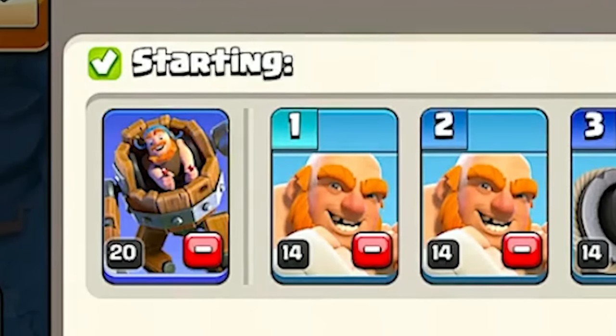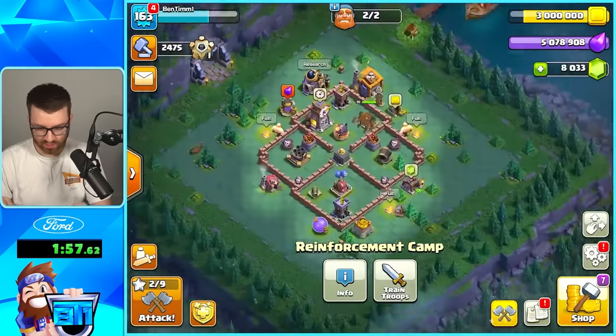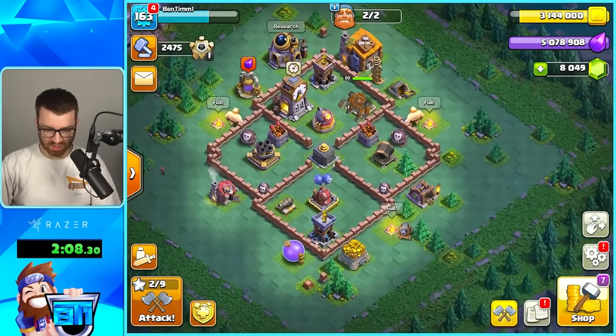We have our battle machine, obviously — swaps between cart and mortar mode when activated. Let's go back to the main base. Actually, I was very close to maxing out my base, and they totally changed it. What the heck?